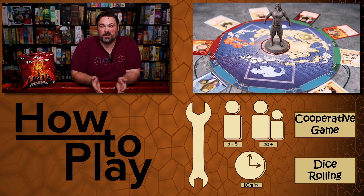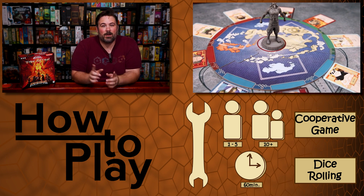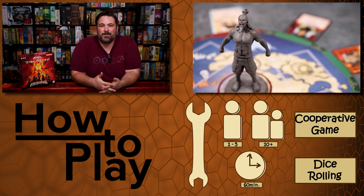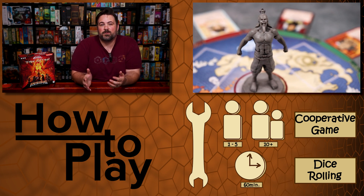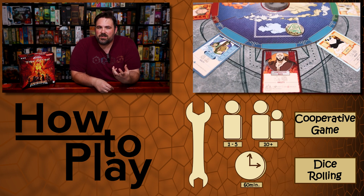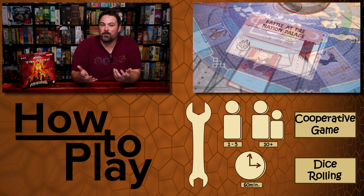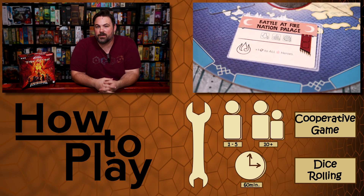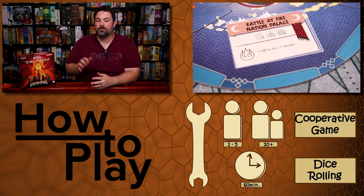On each turn, the active player will visit one of three locations in hopes of recruiting heroes and damaging villains. The Ozai figure is always around and will cause damage to heroes if they are in the same zone. Players will play through two main phases: the preparation phase, where players build up a group of heroes, and the second phase, final battles, where players go for victory. Before we start, let's go over the setup.